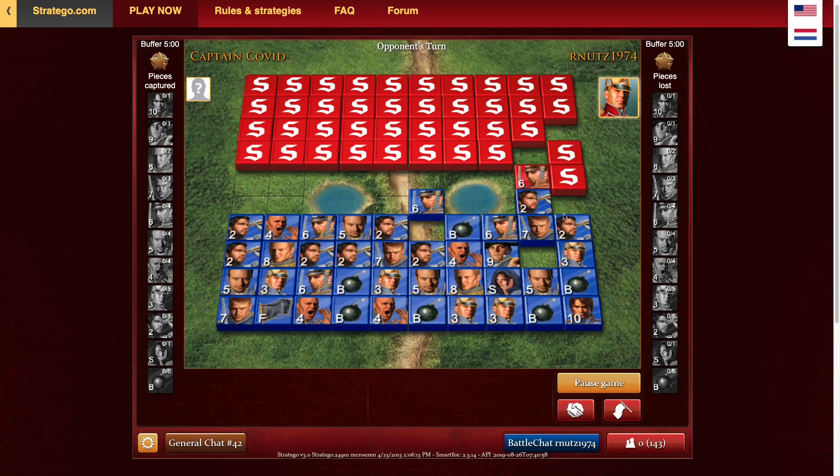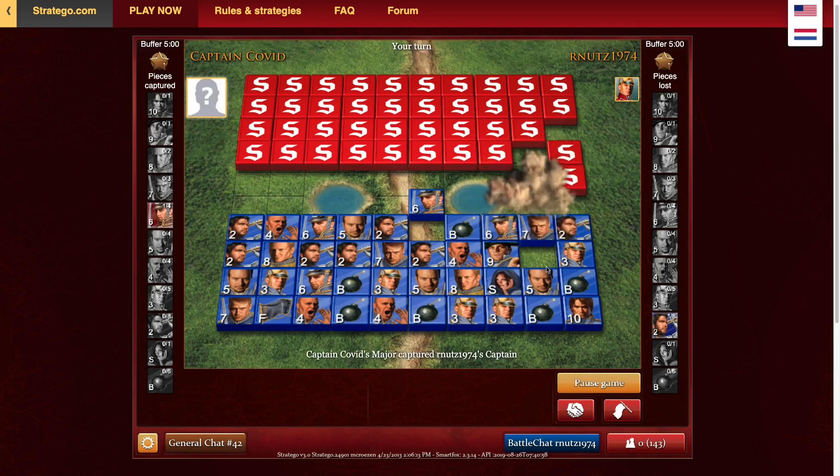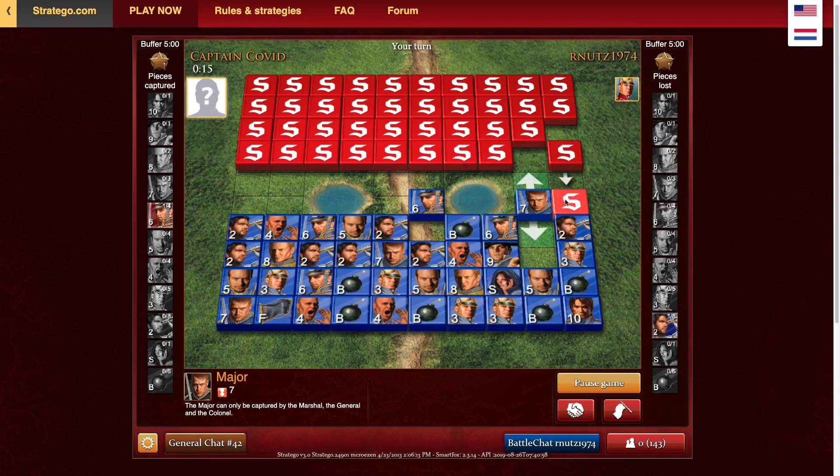So he takes with the scout, with the captain. I'll obviously take that with the major — that's basically a free captain. That's pretty nice. As you can see, I have a general-spy-colonel trap. That's a front row piece. Yeah, that was a very bad bluff. Not entirely sure why this guy did that.